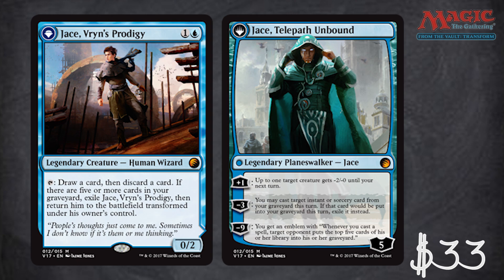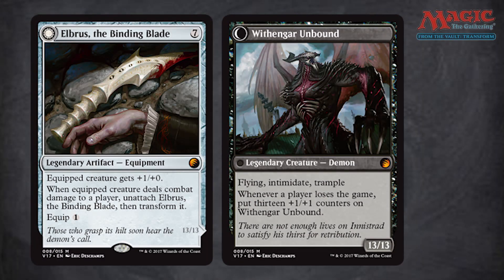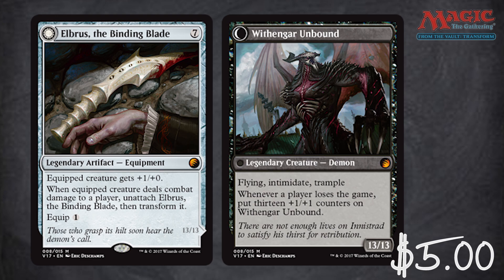Either way, Jace is the most valuable card in the entire box set. After that we have Elbris the Binding Blade — cards like this feel too new to me for From the Vault, but that's just a personal issue. Elbris is a really cool card because it's an artifact equipment that turns into a demon. The concept is that the demon is trapped inside the blade and needs blood to be freed, and anyone who holds it will hear the demon's voice until they unleash Withengar Unbound. It's only a $5 card, but conceptually I very much like it.